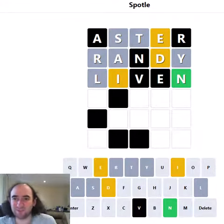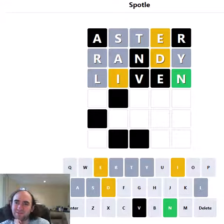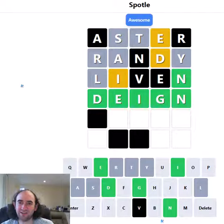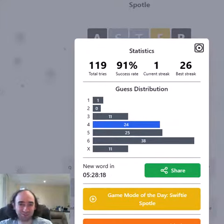I was getting worried there because we had the E, D and I all in yellow. But finally we've got something in the correct place. So there's probably only one option left at this point, given that the E and the D cannot be fourth. Do I deign to go for 'Deign' on this guess? I think I do. That is not the most obvious of words — it's got quite common letters, but not in an obvious order. 'I before E except after C', but not in this word, and not in hundreds of other words probably.